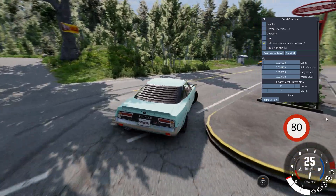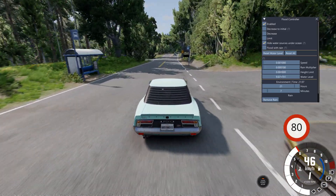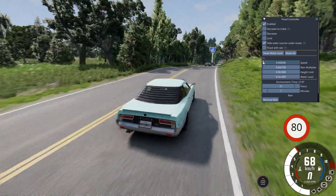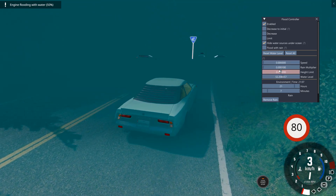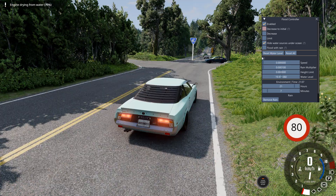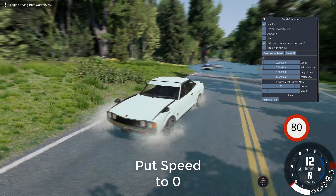If you want to just enable it right away, there you go, then the flood will start coming. But let's say you wanted to increase the speed — you can pull this up. And you can also bring it back down if you wanted to. So let's say you just wanted the flood to be right here — and there you go.